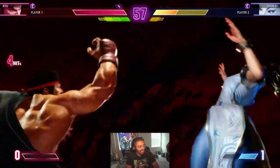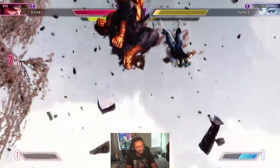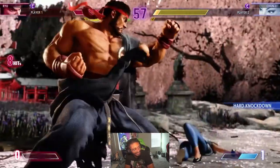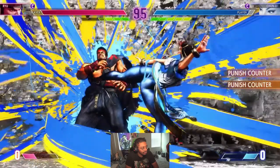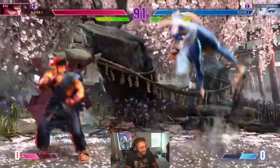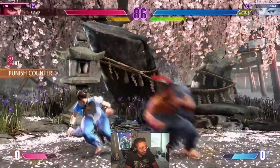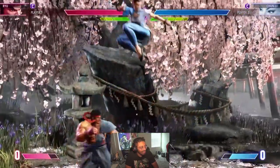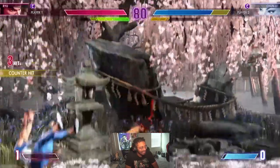That was a good combo — so much damage. This game looks like it's going to have a lot of decision making, which is nice. That juggle from Chun-Li was nice. I see standing medium punch into crouching medium punch there — that's what that looked like.